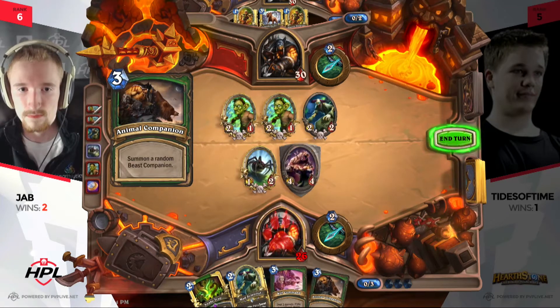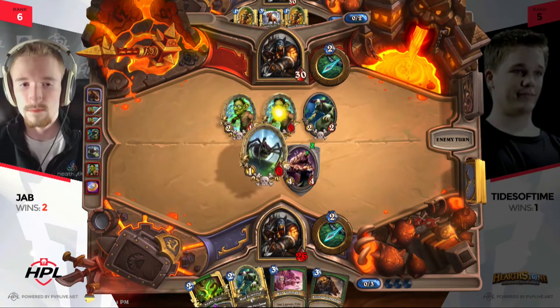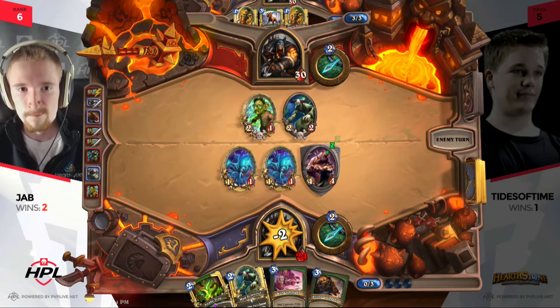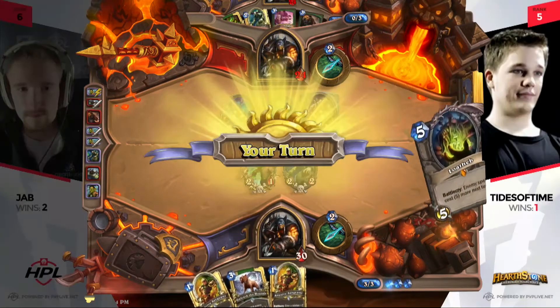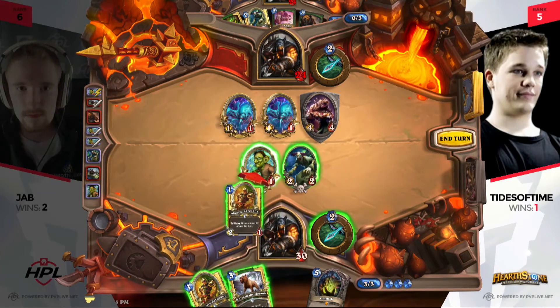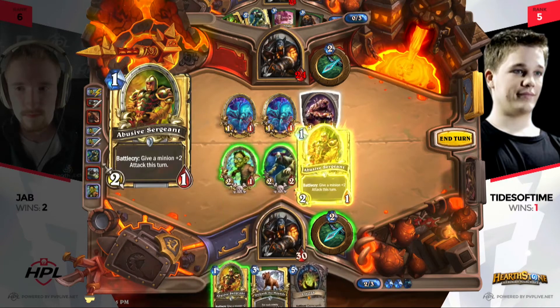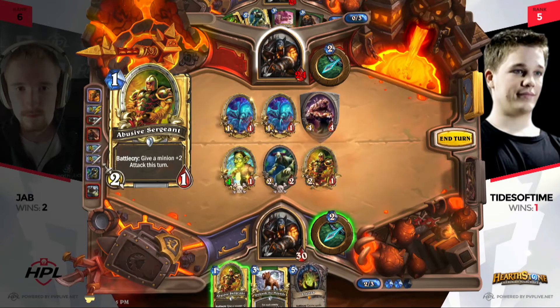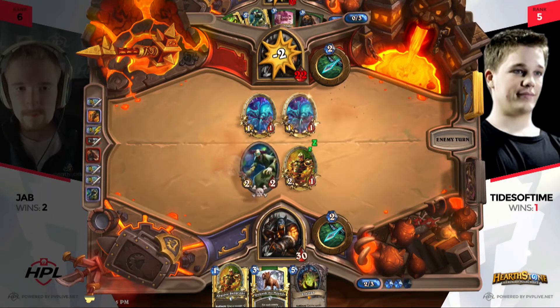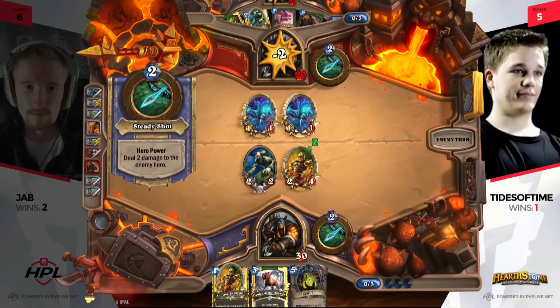This is already snowballing out of control. Misha — that's a pretty good one here — it's gonna help protect Jab's life total and protect the board. Tides is gonna have to run both his minions into it to get it out of the way. He does have Abusive Sergeant available as well, and could potentially Unleash the Hounds. I like the Abusive Sergeant play — keep threats on board, push damage. The more you hit that hero power, the closer you get to winning.